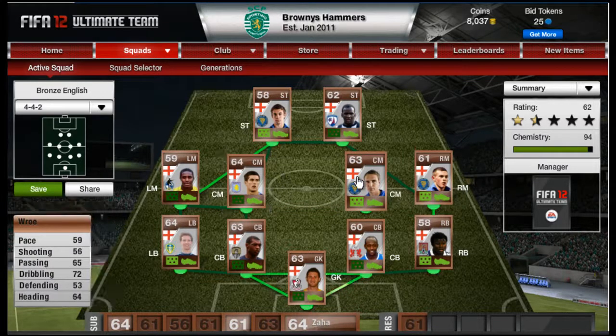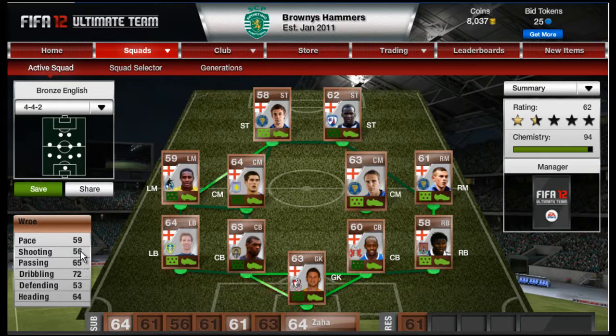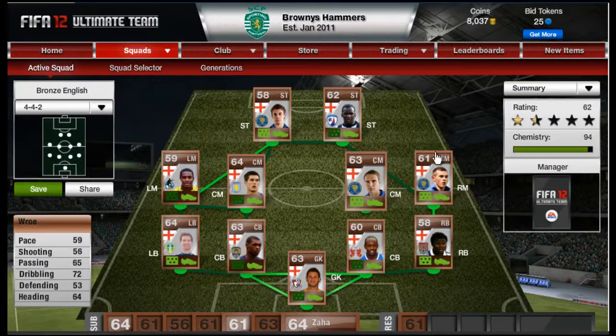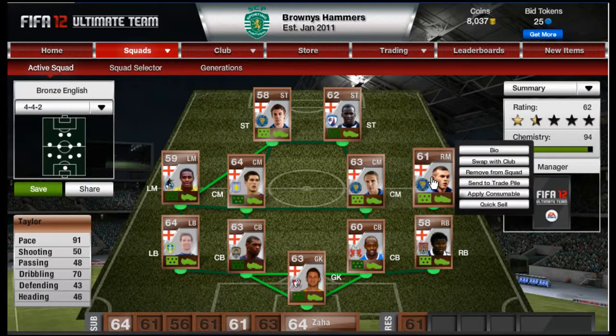Rowe is another great player — it's all about his 72 dribbling, 65 passing, and 56 shooting, which is actually quite good and underrated. He has a good trigger shot. His pace is 59, which is slow, but it doesn't really matter in central mid. Crucially, he has four-star skills, plays for Shrewsbury with John Taylor and Bradshaw. Got him for 950 — an absolute bargain.